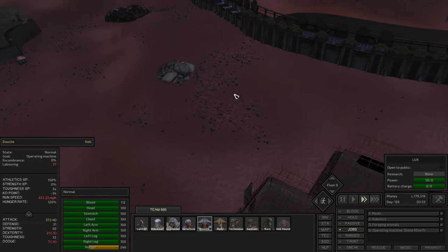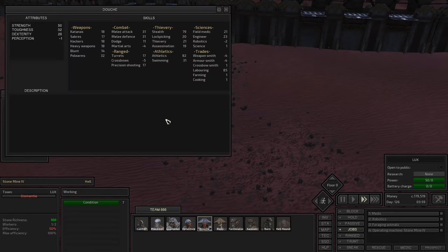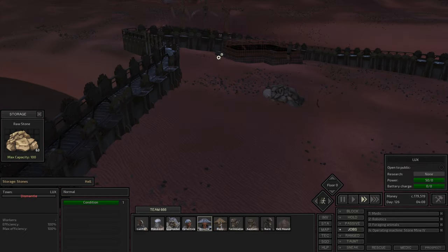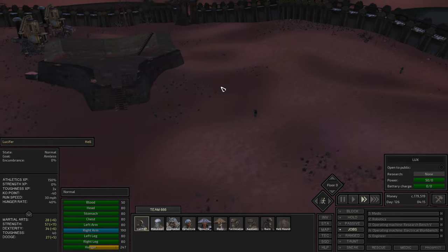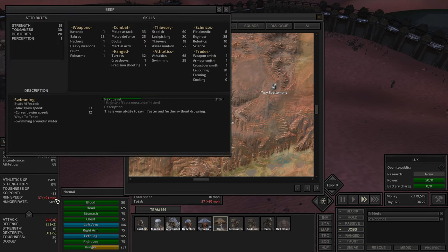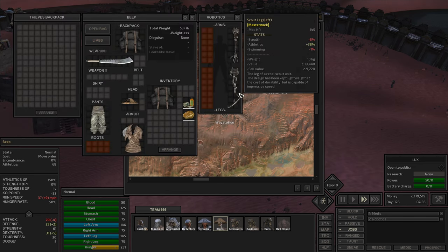This guy is working - who's this? Oh, Dushi. Dushi is working, laboring like a king. Soon it's going to be done with the raw stone, so whoever does it is going to have to walk back and forth. That's good - they can learn athletics, they can learn Bip's skills, and sneak. Bip leveled up - actually it increased from 36 to 37. That's thanks to his prosthetic scout leg left.